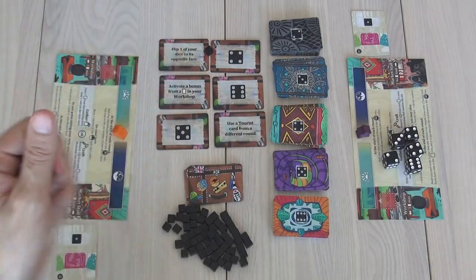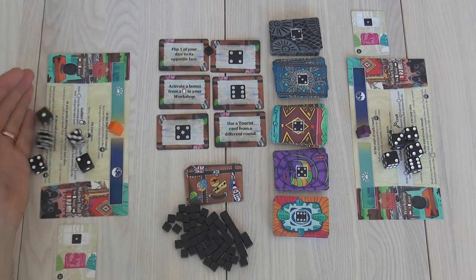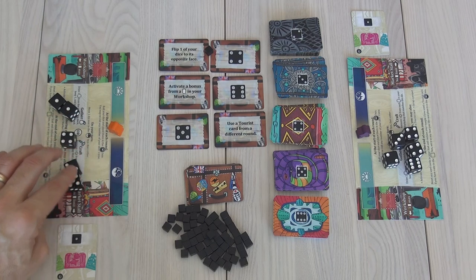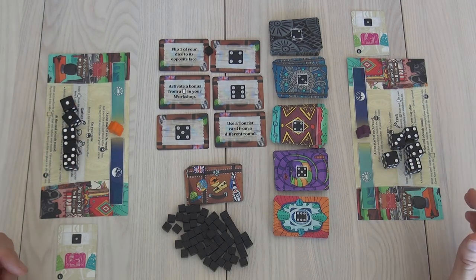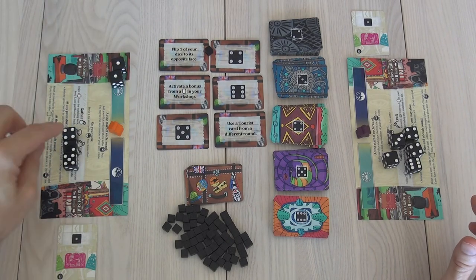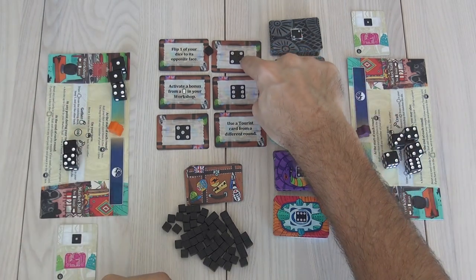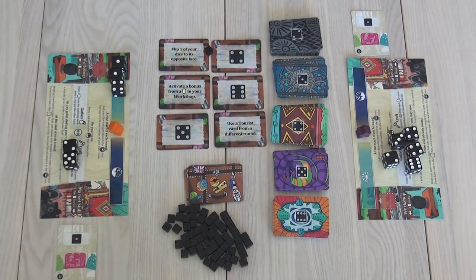We get to do one re-roll if we're not 100% happy with what we got. So let's see what I got. A one, a one, a two, a four, and a five. Now I could just live with that, or I could re-roll one, two, or all of these if I wanted. I'll go ahead and take the ones, and I think I'll take this four, because right now I have access to a four tourist. And now I've got this two and this five.